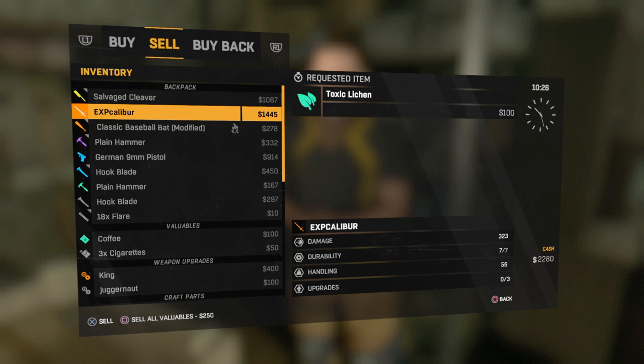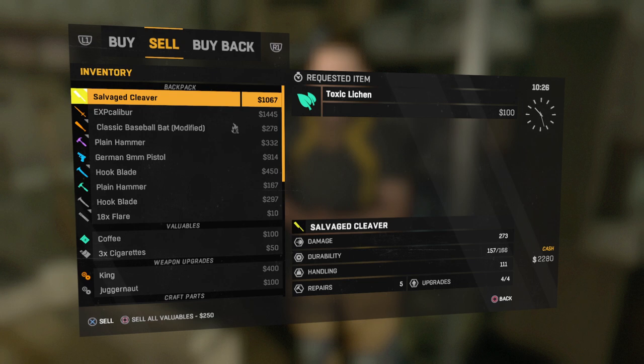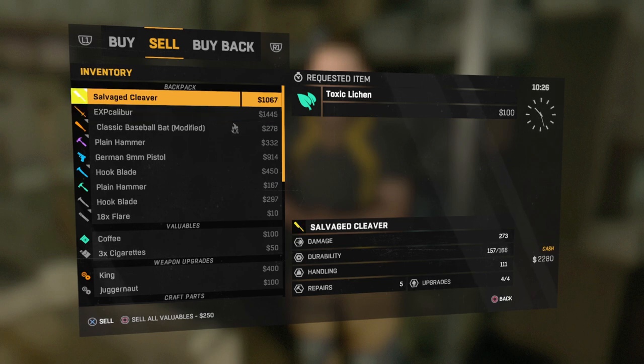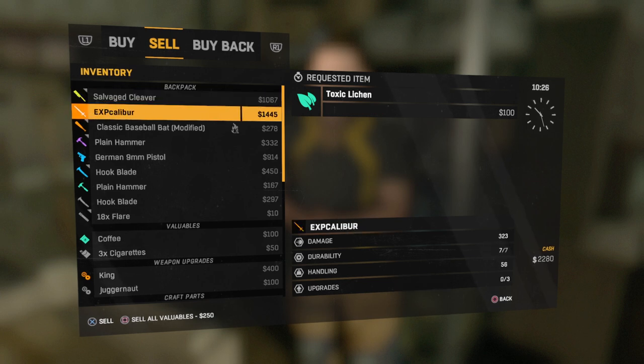Anyways, the damage on it is only 323, it has a durability of 7 which kind of sucks, the handling is 56, upgrade 0 out of 3. What I would do is sell it and get the 1,445 dollars if you need money. Yes it's a one-hit kill right now, but the savage cleaver I made has a lot more durability and can actually be repaired — this one has no repairs. Once it's broken, it's broken — but you can sell it.